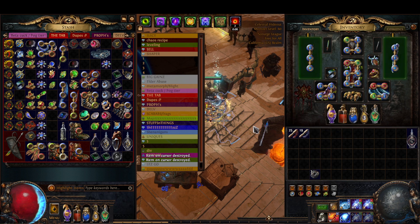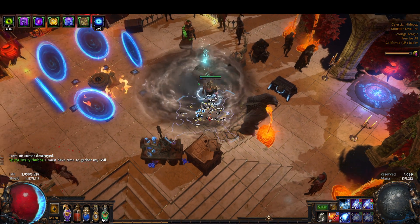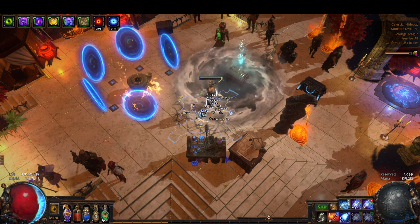This league I made a lightning caster. Next league I think I'm gonna make a cold caster — I'm thinking Winter Orb because it got a pretty sizable buff. Anyways, this wasn't really meant to be a full build guide; it was meant to show you what an end game Spark character looks like currently in the game.